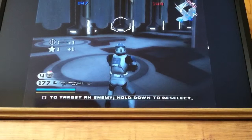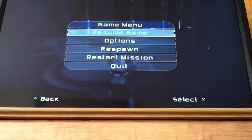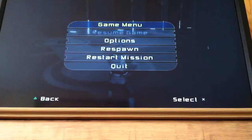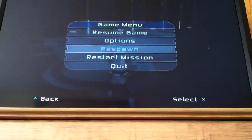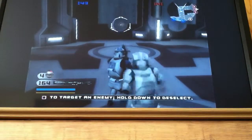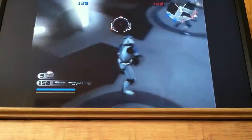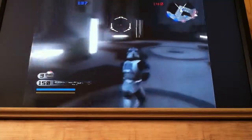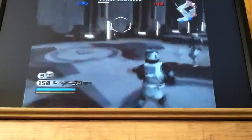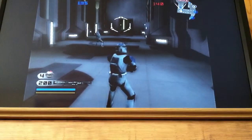And here's our last one but not least: regenerating ammo. You go to the pause menu and go: up, down, left, down, down, left, down, down, down, left, down, down, down, left, right. Now I'll be shooting all my bullets, and when I reload it'll go back to what I started with, and when I get rid of a bomb, I'll get new ones.